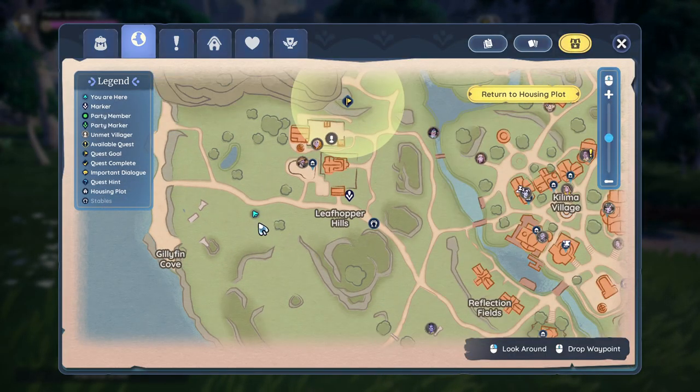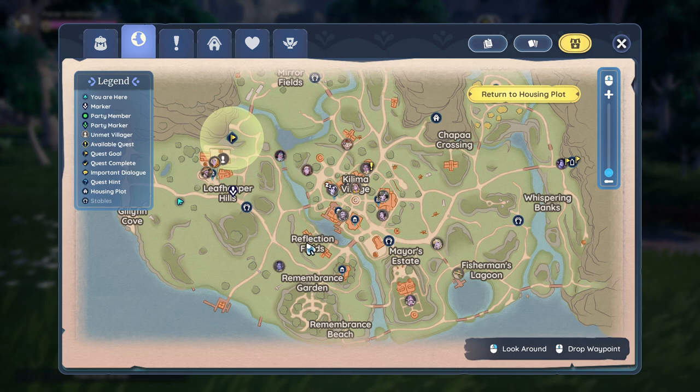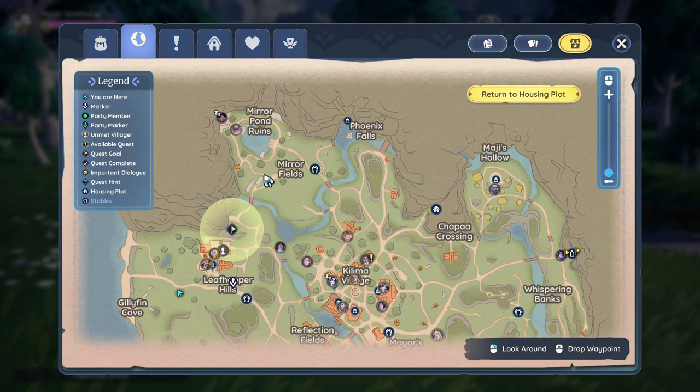The first area is around the Leafhopper Hills. This is where you can find a bunch of these sprouts, like I did right now. The second area is Mirror Fields over here.